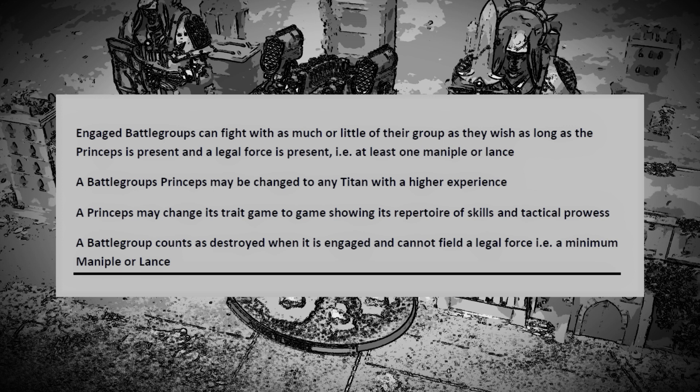An engaged battle group can fight with as much or as little of a group as they wish, meaning you can build a list out of anything in that battle group as long as it's legal — one mana pool and a Princeps. So if I've got 1500 points I may only want to use a thousand, perhaps because I have a particularly beaten-up Titan I want to sit out. Your opponent or yourself will get underdog bonuses for that. A Princeps can be changed if another Titan in the battle group reaches a higher experience level. A Princeps can also change its Princeps trait every battle to show its repertoire of skills — keeps things fresh and suits the fighting style of that game.